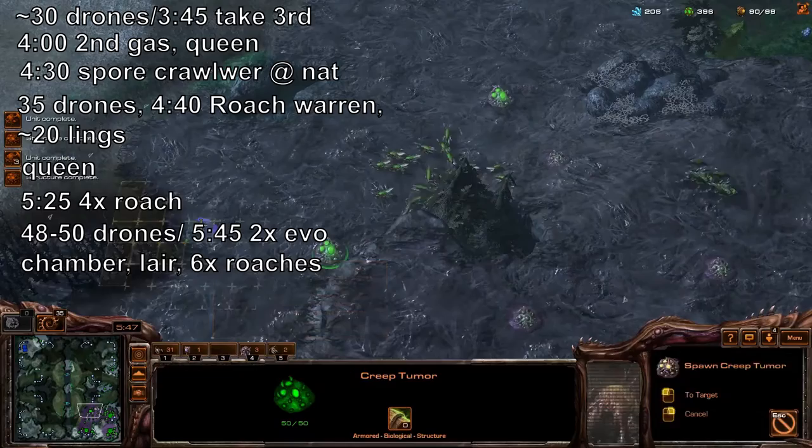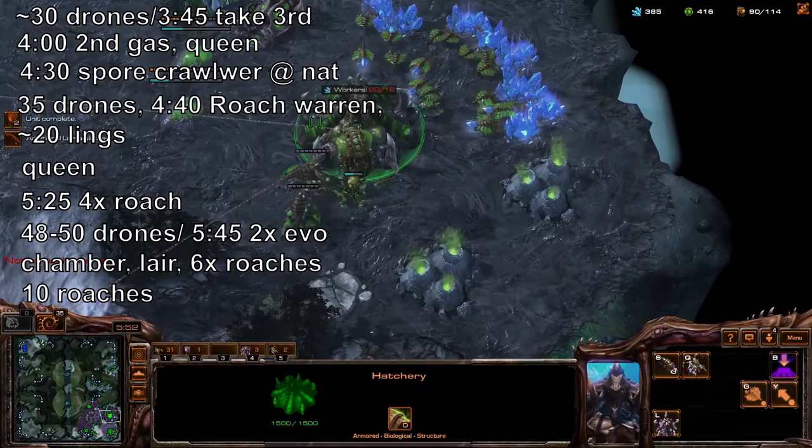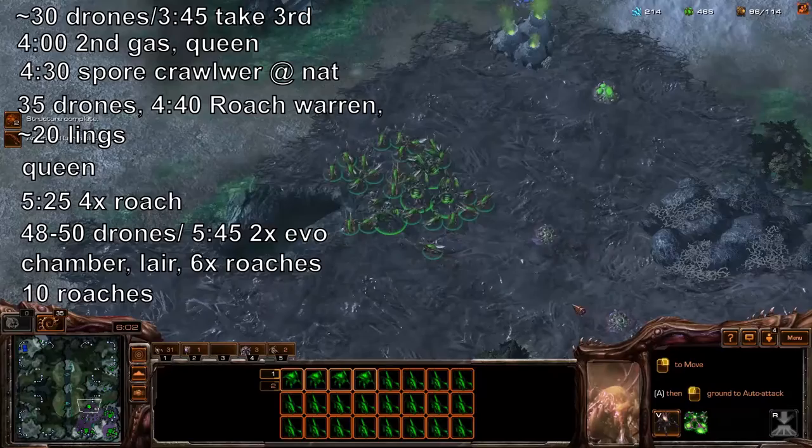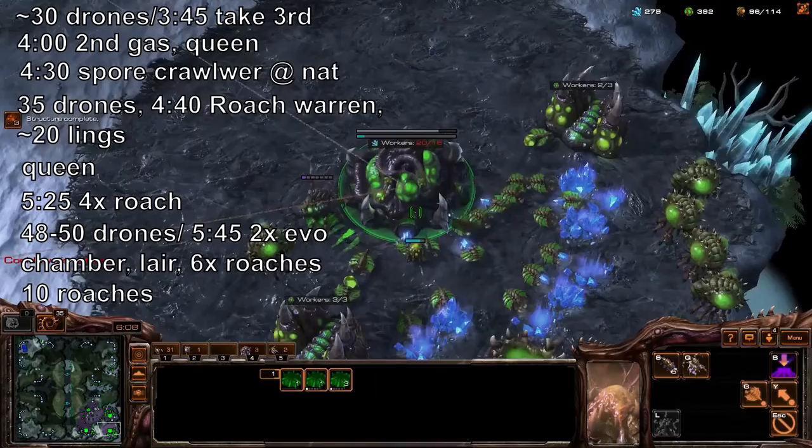At around 40 to 50 drones, build your two evolution chambers, a lair, and a handful of roaches — and then a handful more — so you should be at around 20 roaches. The reason being this is actually a very common timing attack that the Terran can throw at you and you want to be prepared.